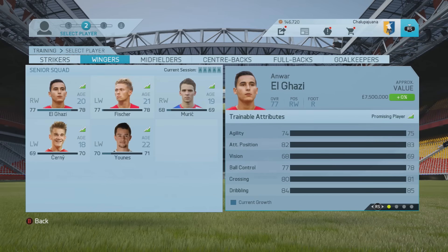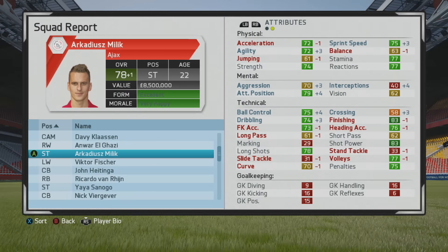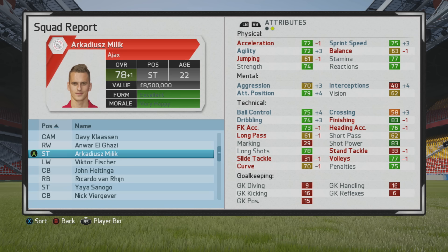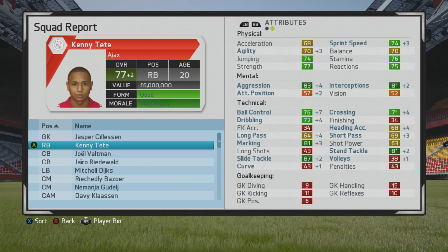Injuries can be quite devastating especially when you're training a player, as you'll see. Milik was the guy I was focused on — he got hurt, and the stats I was training, like finishing and heading accuracy, had been going up. It sucked to train a guy all season and then he gets injured. It was just a broken rib, but it still affected his overall. I don't think a broken rib should hurt his heading and finishing for the rest of his career, but I digress.